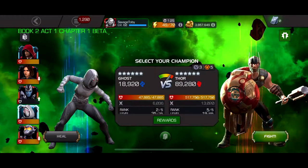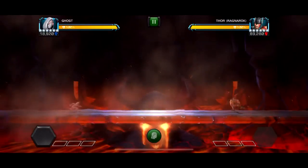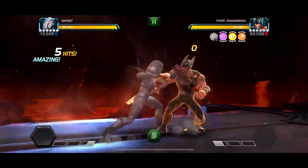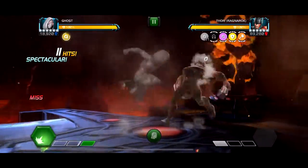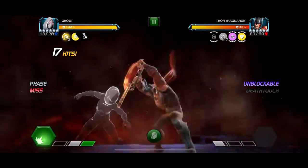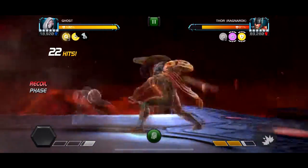Next we got 6.4.2. This boss is a little bit harder. I used Ghost, as you can see. It has Prove Yourself, Unblockable Specials, and Specials are Fatal. Prove Yourself is kind of an annoying node because you need to get 15 hits to start doing damage. What makes this fight hard is he also has Power Reserves, so when he throws a special he'll only take half the amount of power he used, which makes him throw a lot more specials. And his specials are unblockable, and if they touch you, you instantly die.